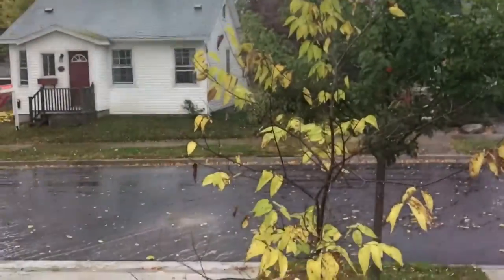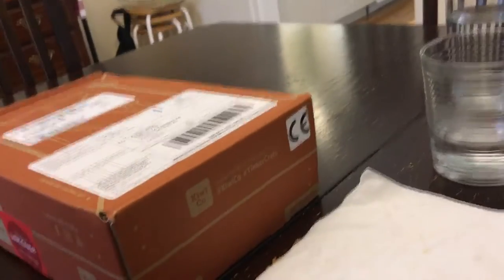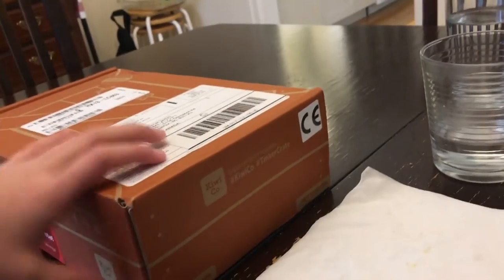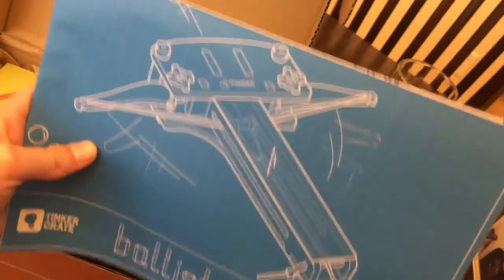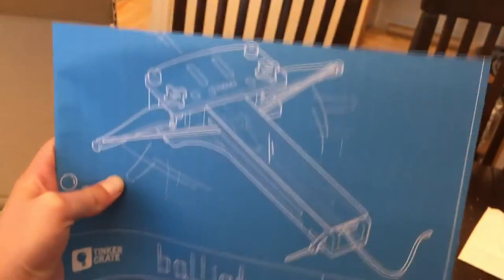Today we'll be doing something special. It's very rainy outside — look at that rain, I know it sucks. I'm going to be making a Tinker Crate — a Ballista, I think that's how you say it. Here's the box and what it looks like. It's got the instructions for the thing. It's a launcher — that's gonna be fun. Maybe when it gets nicer I can play a target game against some of my friends.